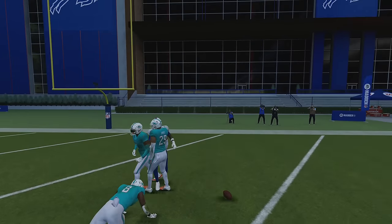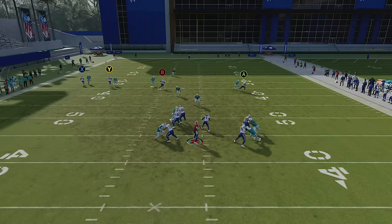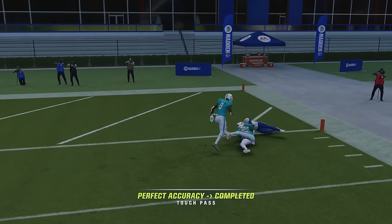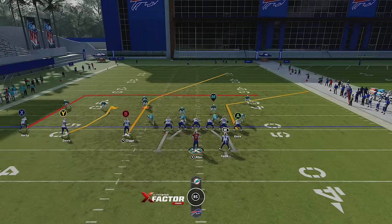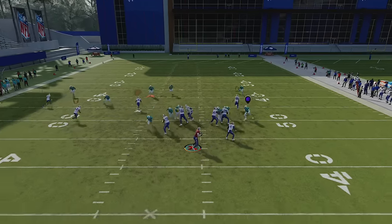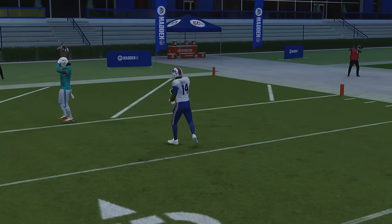It really just depends on which superstar player here wins the battle — you can get another easy one-play touchdown right up the middle. Against Cover 1 Hole, just fade the B and X receiver and run it from a hash mark to the open side of the field. You can get an opportunity for a one-play touchdown, though it's probably not the best option. You just have to get enough time in the pocket, which is not always easy.